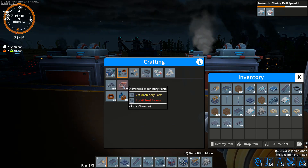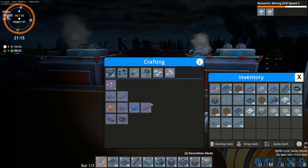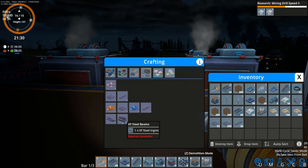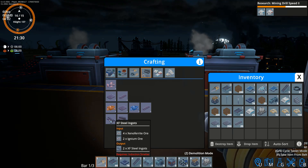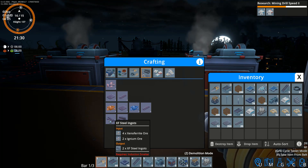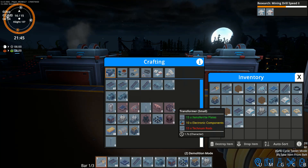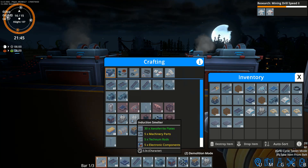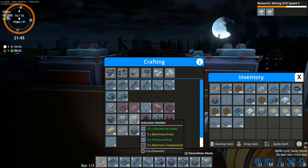Advanced machinery parts have now been added. Steel beams, steel ingots — steel ingots take xeno ferrite ore and igneum ore in an induction smelter. Okay, induction smelters — ah, there we go.